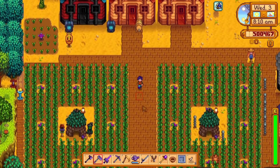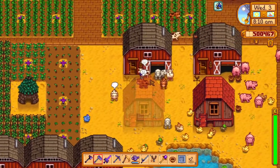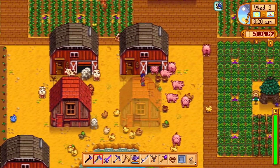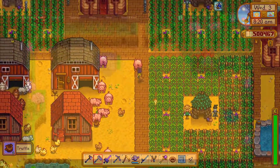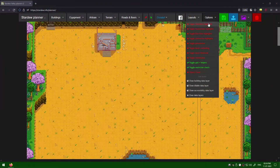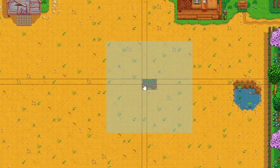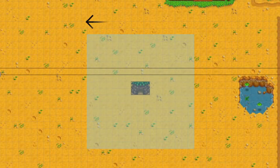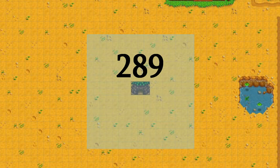Using sprinklers around a Junimo hut in the typical way is inefficient. The Junimo hut has a reach of 17x17 square tiles, which is 289 tiles. The hut itself takes up 6 tiles, so we are left with 283 usable tiles.